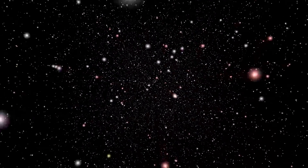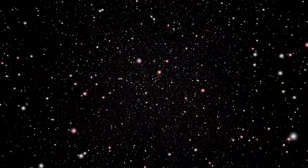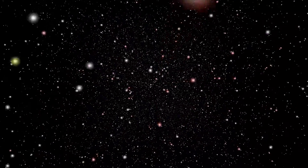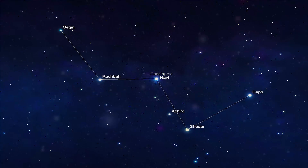NGC 281 was discovered by the American astronomer Edward Emerson Barnard in August of 1883. At a magnitude of 7.4, it is one of several well-known nebulae in the constellation Cassiopeia.